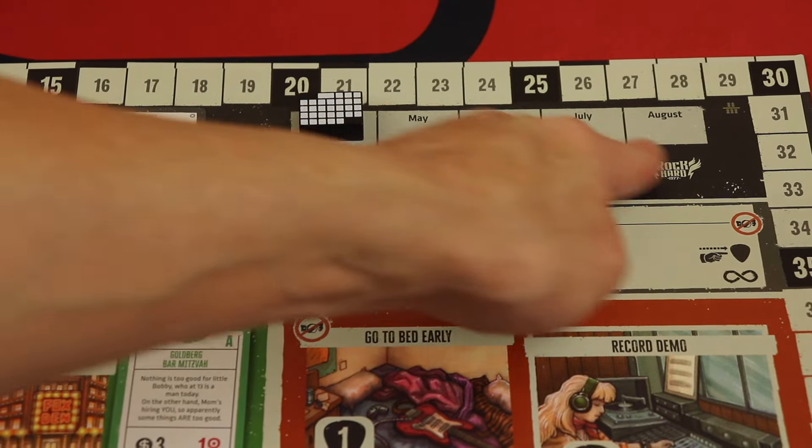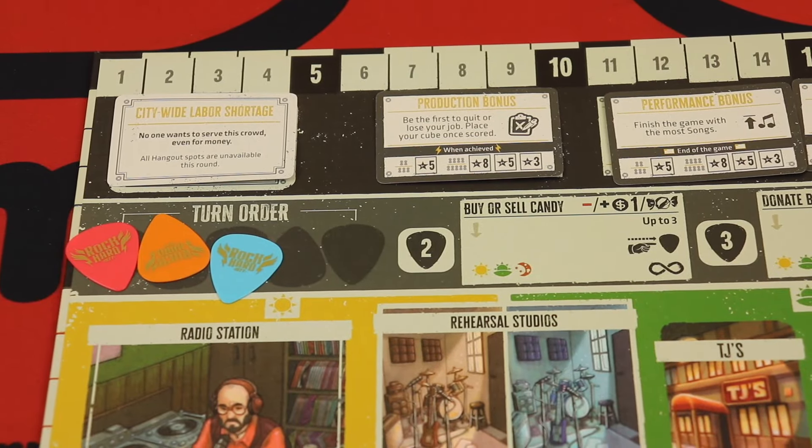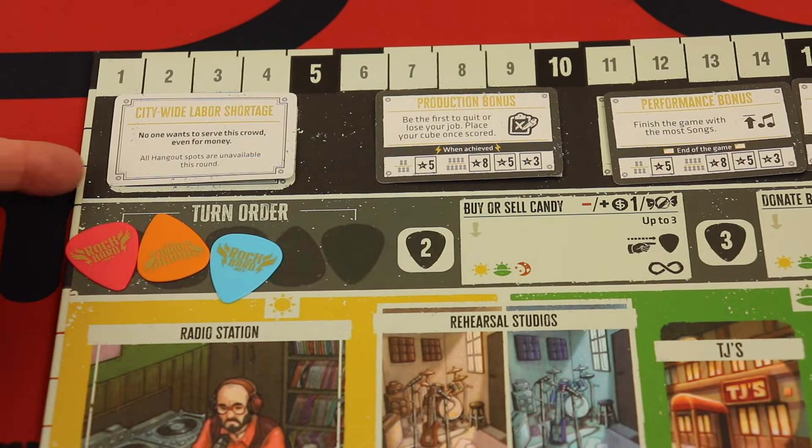The game is played over nine rounds — nine months — and you try to score the most points at the end. At the beginning of each round there's a new event. Sometimes they're good, sometimes they're bad — like all hangout spots being unavailable. Sometimes spots get blocked, sometimes things get cheaper, sometimes you just get money. It's a tight, economically tight game, so events can affect turns quite a bit.